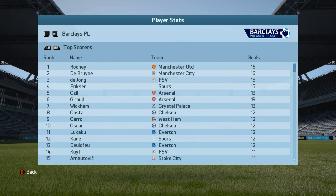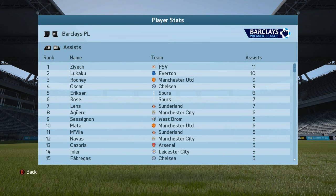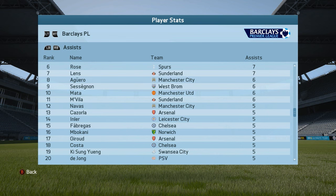Looking at top scorers: Rooney from United and De Bruyne from City were joint top on 16, but right behind we had Luc de Jong with 15 goals — he turned out to be a pretty good one. We also have Kuyt at 11 goals in the 14th spot. For assists, Ziyech was the top assister with 11 assists — pretty cool to see. Luc de Jong also had 5 assists.